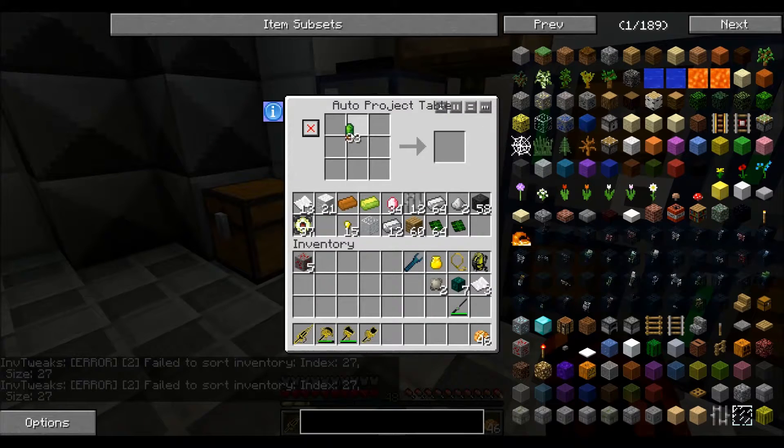You get these exit upgrade things, which are actually rather cool. I've already used them on these two because now they actually transmit two hundred RF per tick. The first test I want to know is can I put any more on - I can! So that's now up to three hundred. You just hold it over the transmitter and right click and it automatically accepts it. These two are now actually transmitting three hundred RF per tick, not just the one hundred like the others.